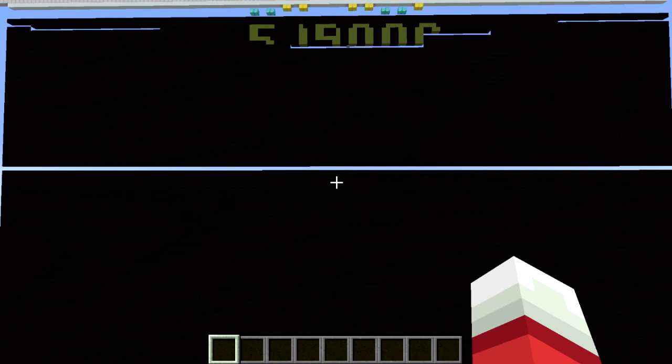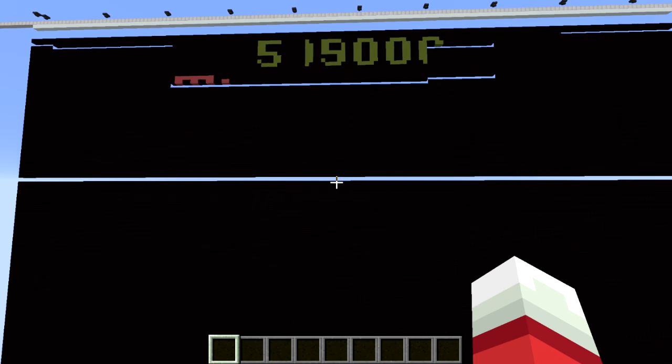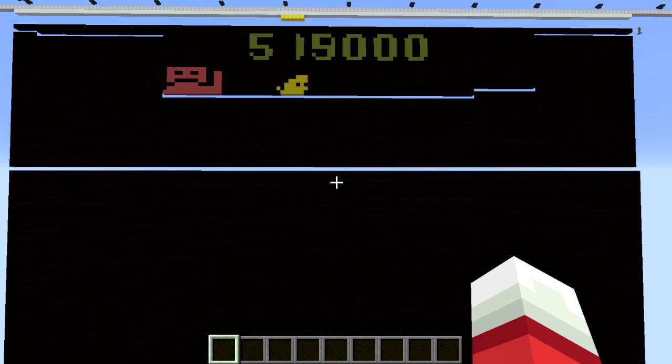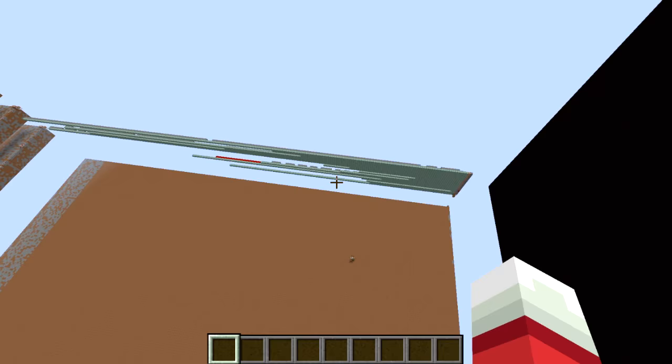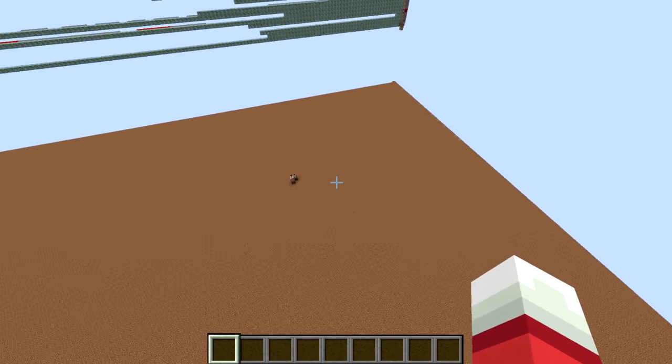Welcome back, Seth Bling here. You are looking at an Atari 2600 emulator that I built in Minecraft. This is vanilla Minecraft — there are no mods, plugins, or resource packs. This whole thing is running on about 2,000 command blocks. You can see them all down here. There's a lot of them, but they are running this entire emulator.